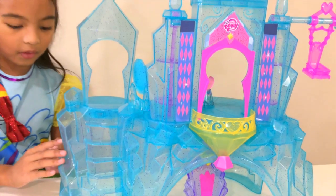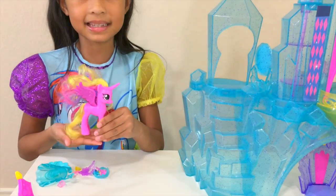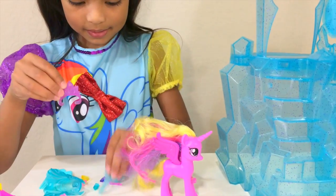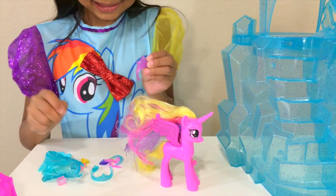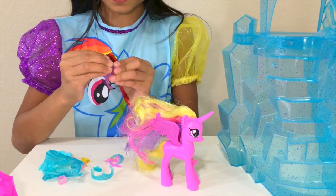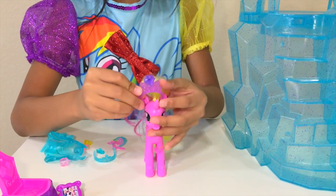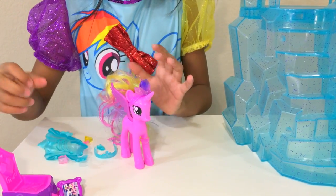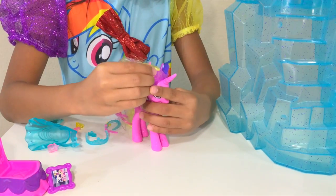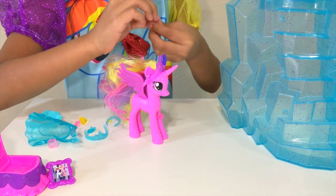And we're getting ready for a party! I'm preparing princess Cadance — which tiara? Let's do the pink one. So let's put something on it — hmm, maybe a diamond. Oh, it's purple, that's okay. Let's put it on — whoa! Next is the earrings, let's put it on. And that would be exciting!